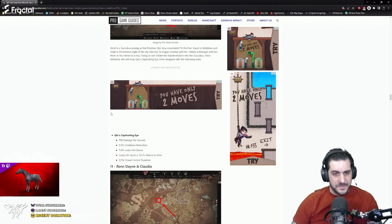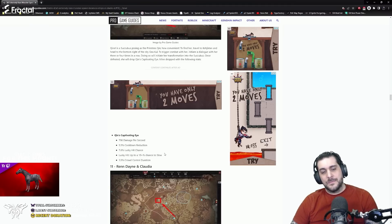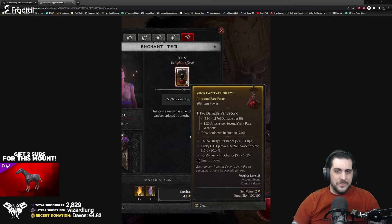This one is listed in the link which will be in the description below. These are the base rolls, and then there's a lucky hit chance — specifically a lucky hit with a 10% chance to slow, and there's a crowd control duration stat as well.